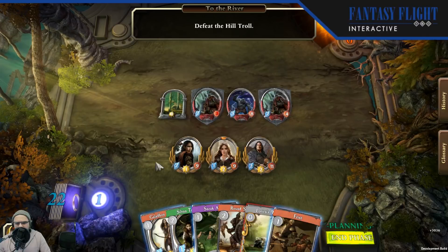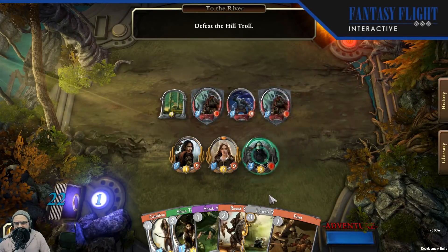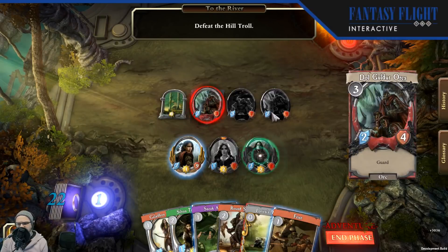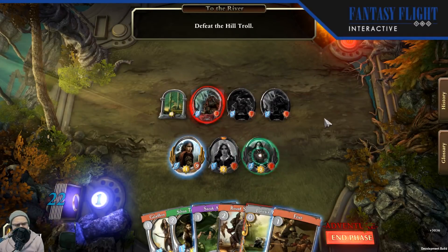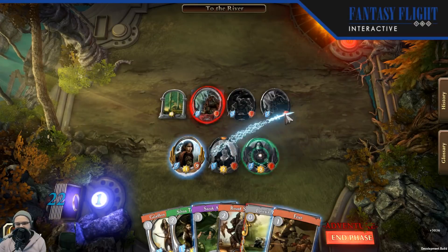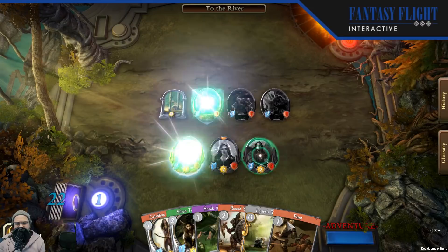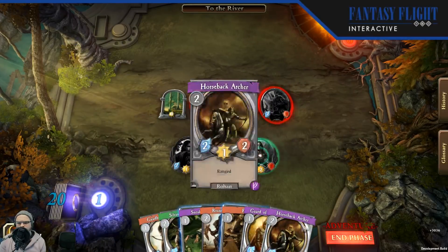Let's put a shield on Arwen and save a resource so we can ready up Aragorn. End our planning phase and jump into adventuring. We are playing around with a change where characters lose Guard — previously known as Sentinel — if they are exhausted. We're still determining whether or not this is a change we like. It's a new dimension that we've been thinking about. I'll draw two cards with Lorien's Wealth as well, and I think that's going to be my adventuring phase.